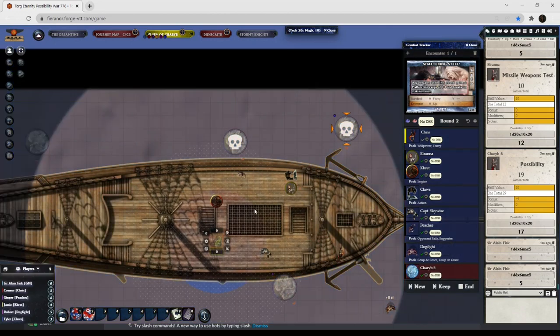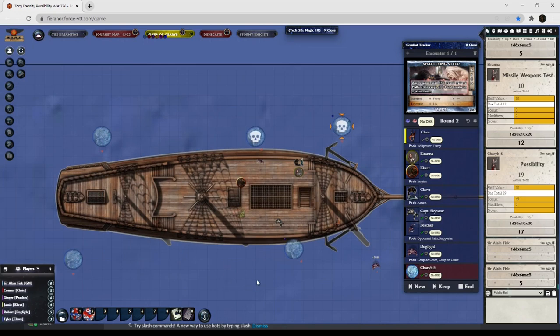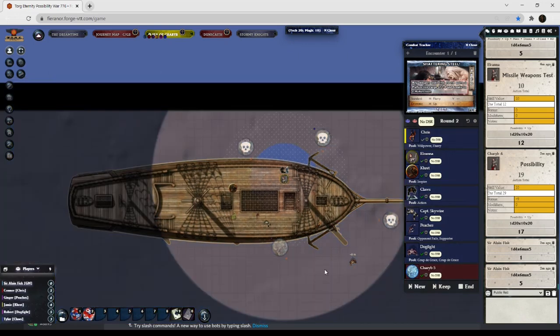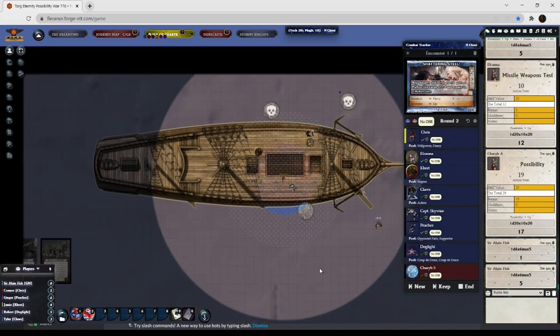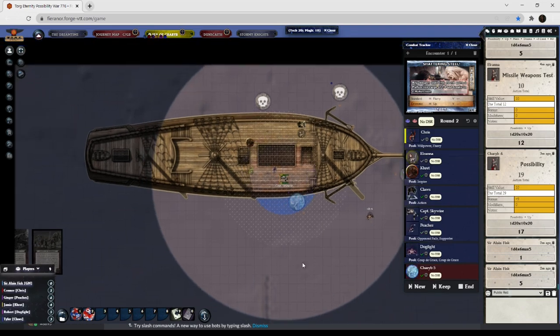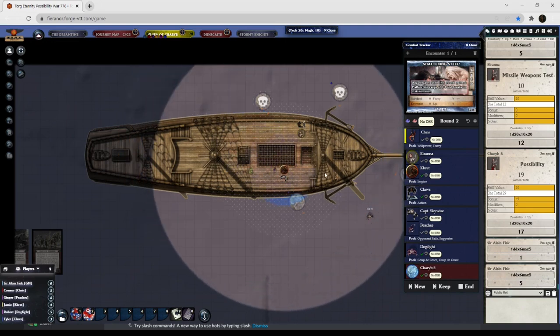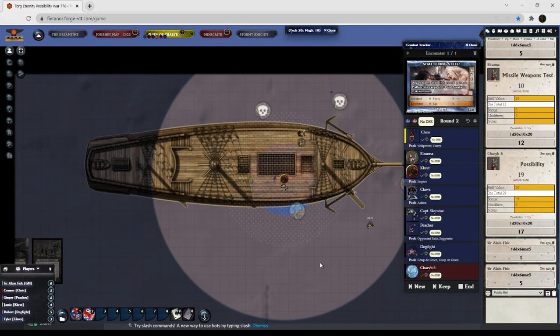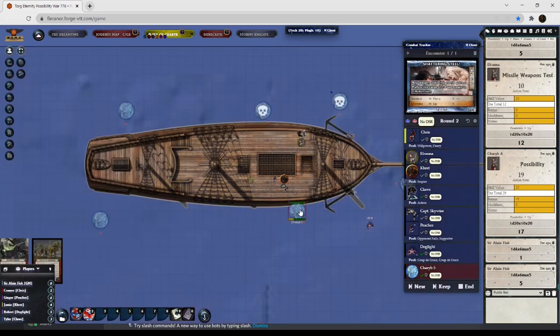What do you guys want to do with the remainder of the flurry round? How is the captain? You can go over and check on him — Peaches, you're going to check on the captain. He's coming to — a little worse for wear but not in that bad of shape. Cret is also going to come over and visit with the captain. That leaves Claws and Dogfight.